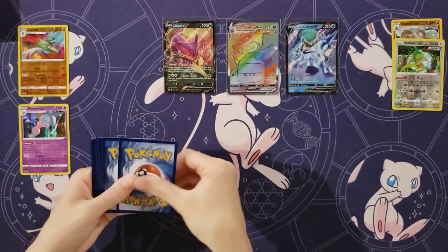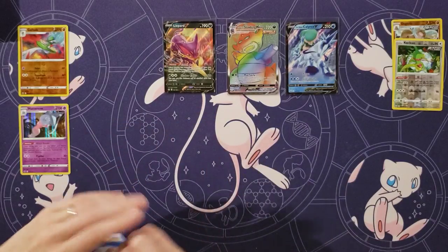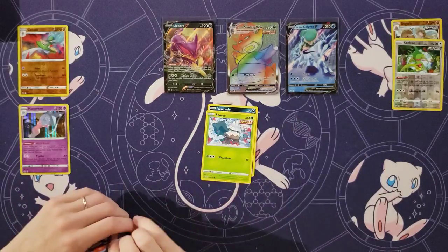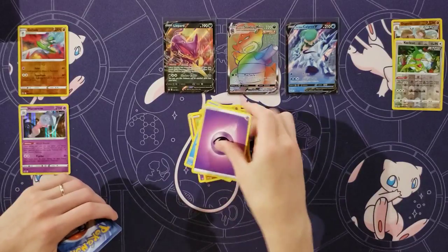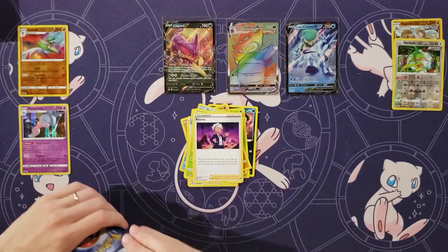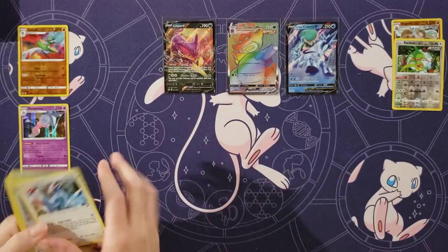Hopefully that means there's a nice thick secret rare in there or something. Let's get a gold card to help go with that Slowking. Venipede and Snover, Slowpoke, Crab Brawler, Snow Runt, Energy, Doctor, Ladian, Peonia, Crushing Gloves, Zangoose.